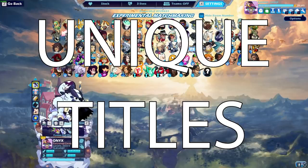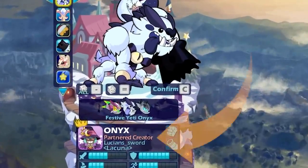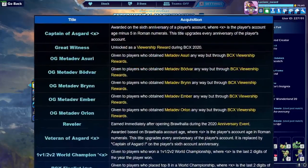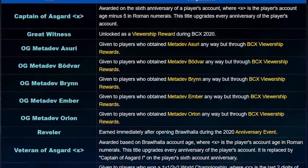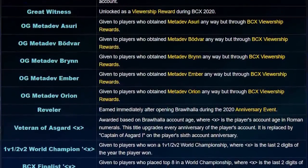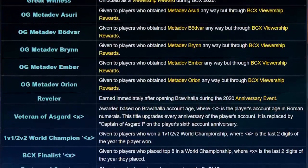Unique Titles: these are probably the hardest thing to earn for free in Brawlhalla, but anything's possible. Some titles are actually really easy to get — you simply have to log in during a timed event. Others are earned by being the 1v1 world champion or by being a BCX finalist. And there's even one for being a partnered creator with BMG.